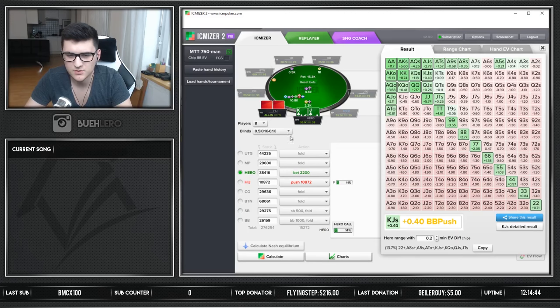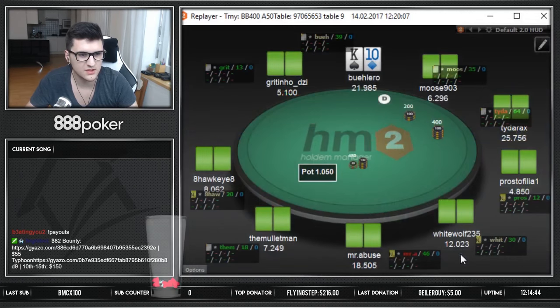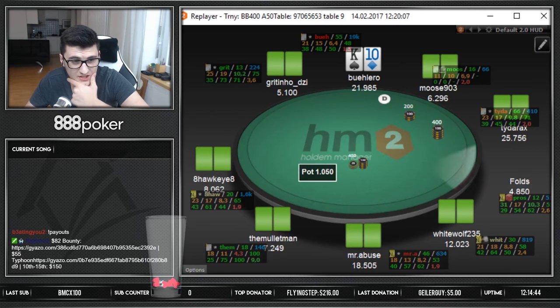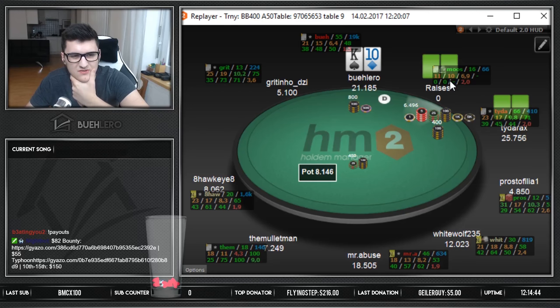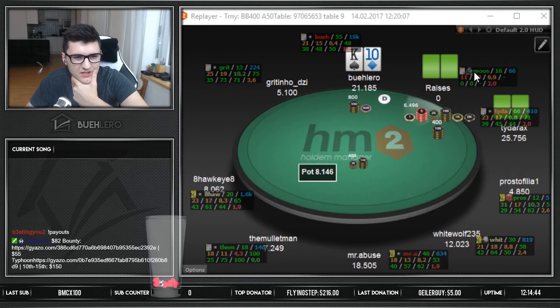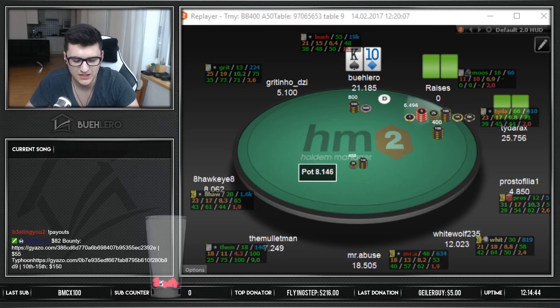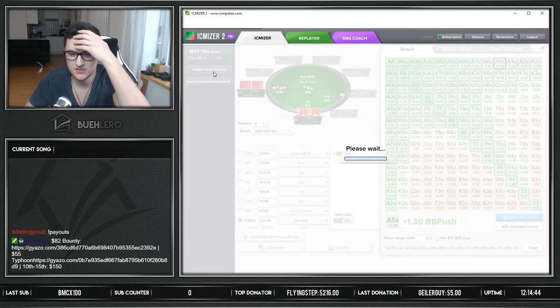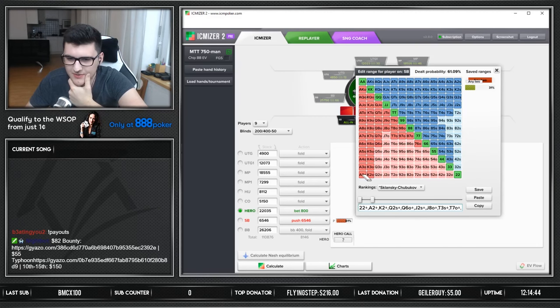That's a pretty reasonable calling range — good to go with the first spot. Checking the next spot: we have king-ten offsuit on the button. We open and this guy jams for 16 big blinds. He's a regular player, so we'll adjust his jamming range a little bit. These spots happen quite often and we can experiment a bit depending on the type of regular we're facing.